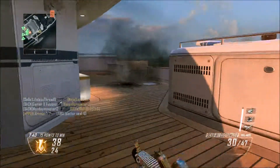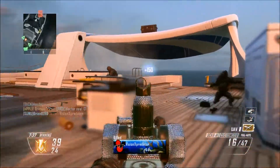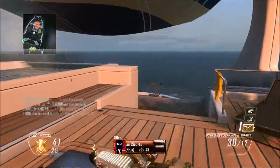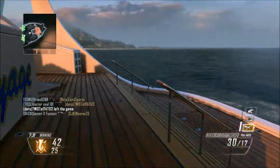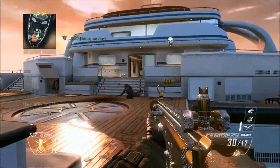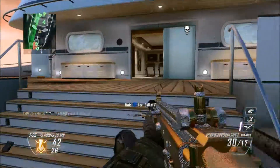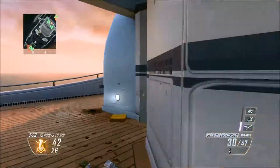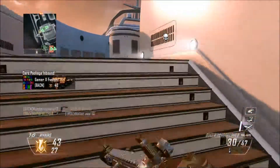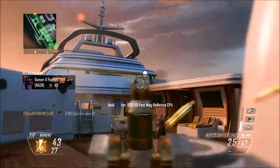We see the opponent has a care package back in their spawn — looks like two of them were trying to figure out how to get it but weren't paying attention. We swoop in and pick up a double kill. We run around back to check the area, and with the UAV we see they've spawned on the opposite side of the map. We have a comfortable lead and a good feeling this map's in the bag.